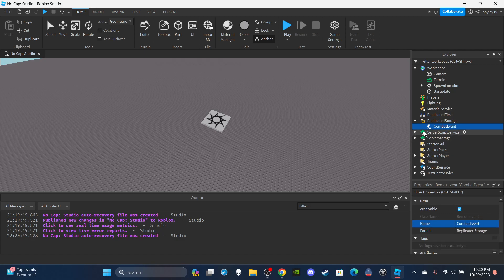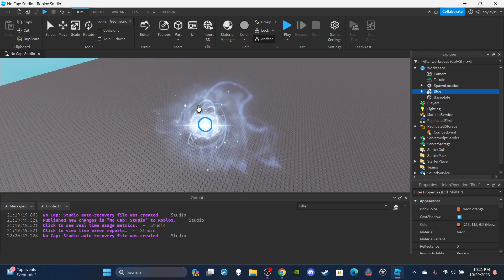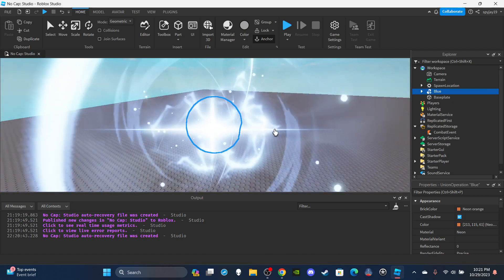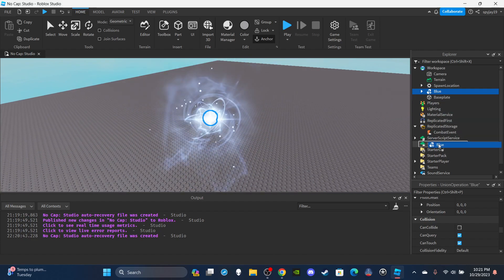Come back to ServerScriptService and leave that for now. Inside ServerStorage, here's the blue VFX - this is a particle effect I found in the toolbox. I did not make this; I'll leave a link to it in the description. I did change some things - I deleted the union it was parented to, deleted the extra part, and just left the one part. Name it 'blue', make sure it's anchored, CanCollide is off, and throw it inside ServerStorage.